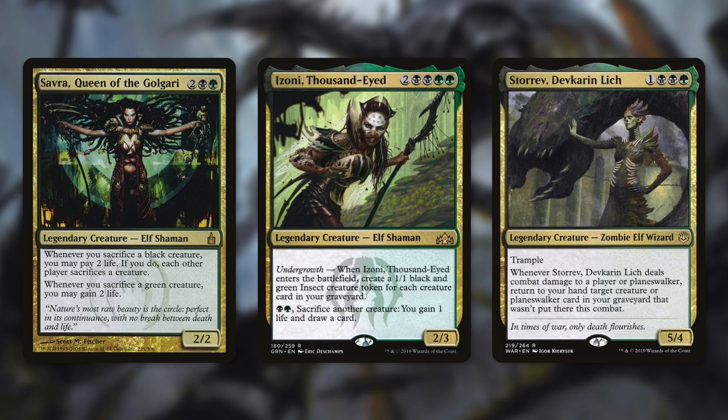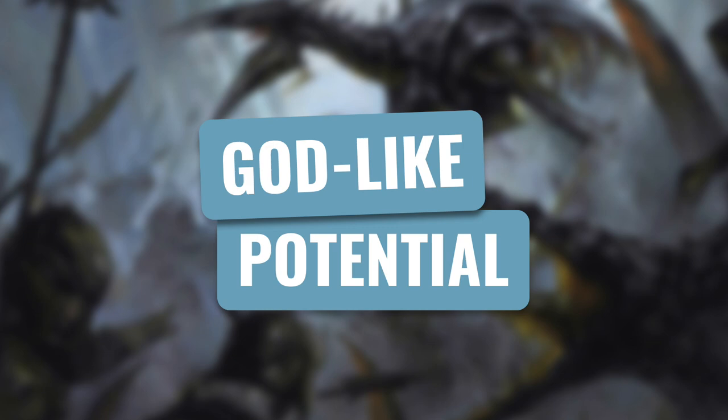Some decks that might be able to use these are Savra, Izoni, and Syr Gwyn. Savra can force opponents to sacrifice creatures, which can allow your creatures to get through. Izoni can create a ton of insects, so one is bound to get through. And Syr Gwyn can get your Planeswalker back if it's taken out. These alternative loss conditions might not be the most dependable since you do have to work to get to them, but outside of those conditions, their other abilities can provide you value — so in the right deck, they can be pretty effective.